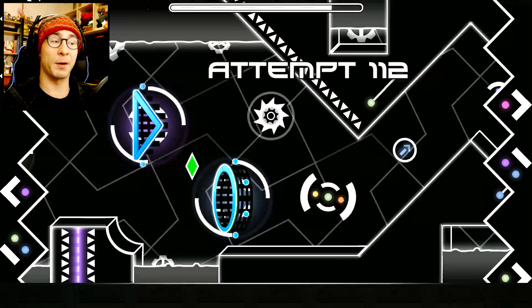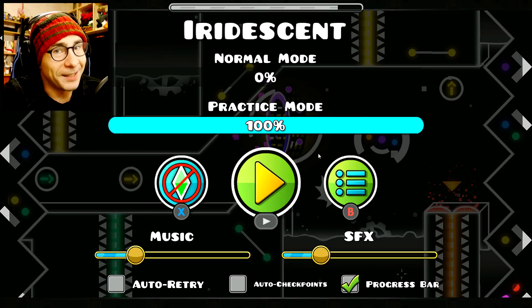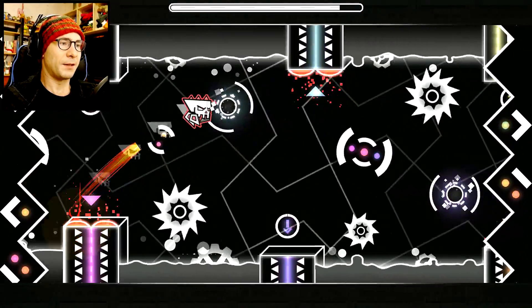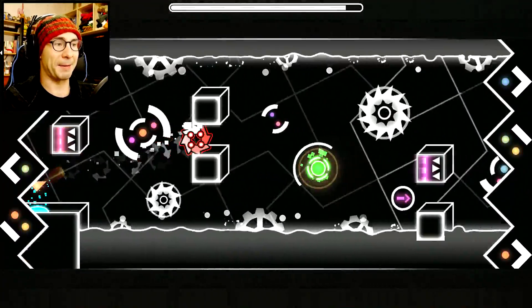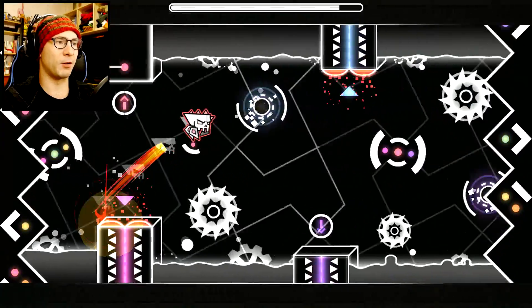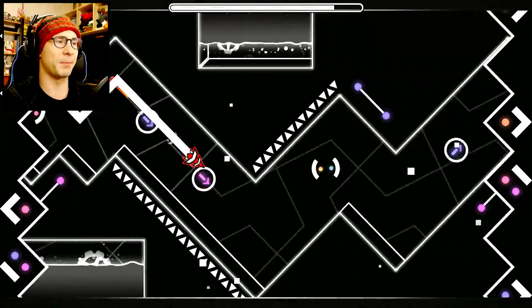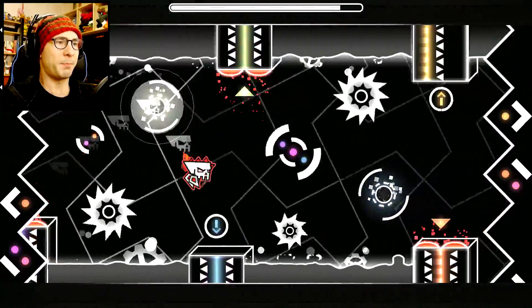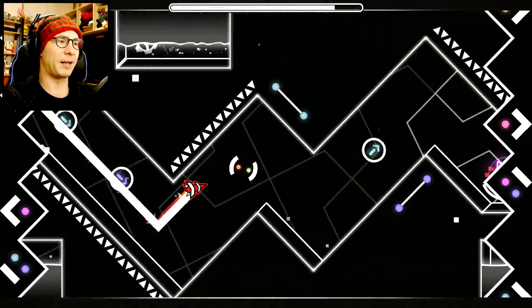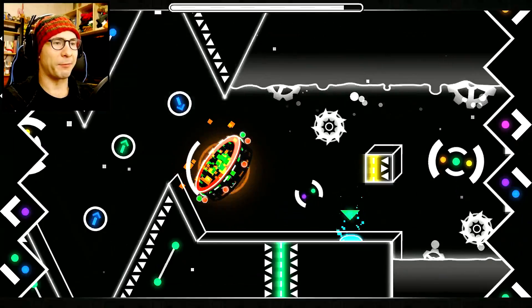So here's an easy wave section — make sure to hit that dash orb. Now I'm going to tell you a little secret: don't let Viper know about this, but you can actually skip that whole section by just doing this. Normally you have to press the button a lot — boom boom boom boom — but there's a chance to die if you mess up the timings. I found I was messing up some timings, so I like to just do it the shortcut way. No effort required.